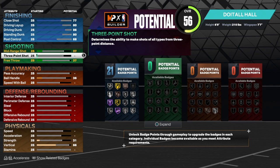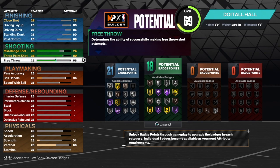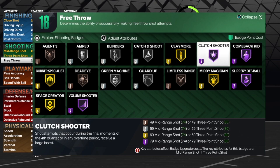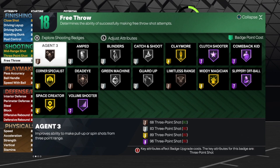This build can shoot, no doubt about it. We didn't want to go super high on the three or super low — we're keeping it where you can make shots on a consistent basis. We have an 83 three-point shot and for the mid-range shot we have a 74, which is good in my opinion. We do get 18 shooting badges. You want to use badges like corner specialist, blinders, catch and shoot, claymore, limitless range, deadeye, and agent three — but you only get 18, so be careful with the badges you choose.